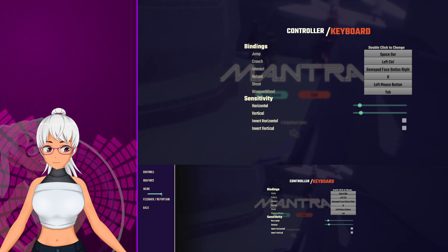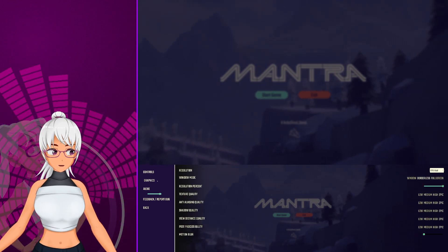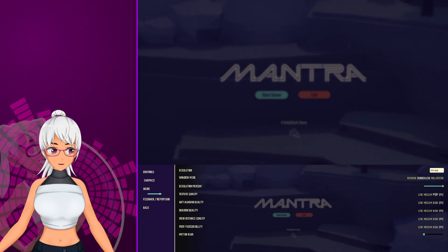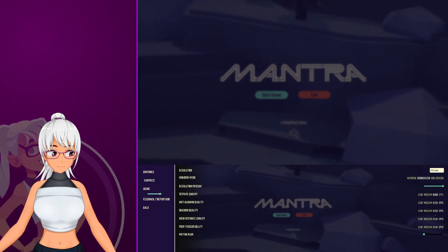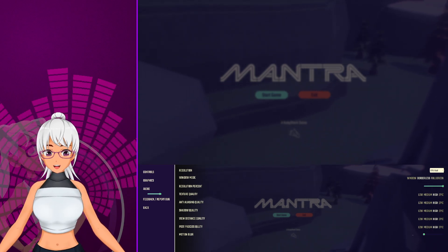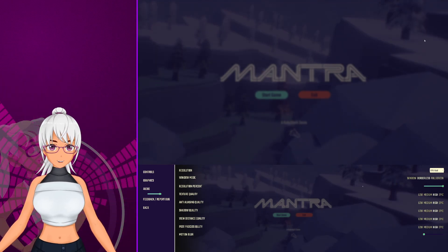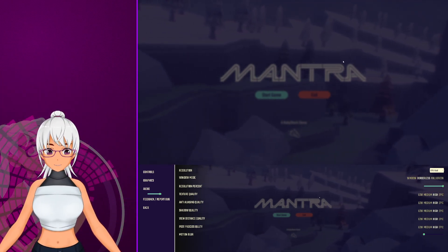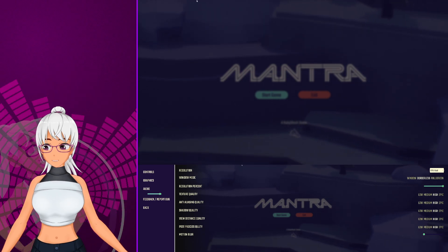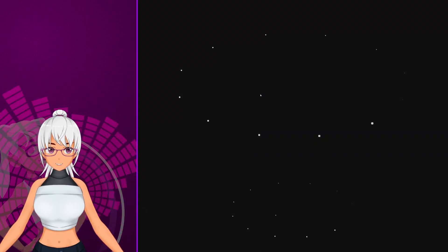The audio was off for some reason. Let's have a look at the graphic settings — decent graphic settings. Let's knock all of that down to high, just in case. Oh, you've got to double-click to make any of these things work — good to know. This slider is motion blur; I had to look all the way from left to right. I do wish the menu was a bit more centered.